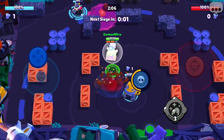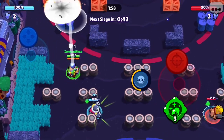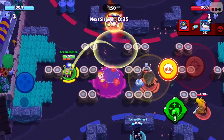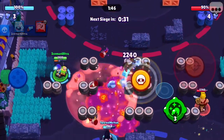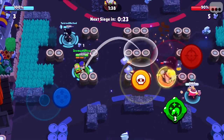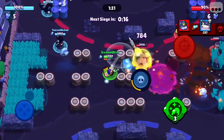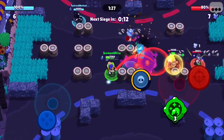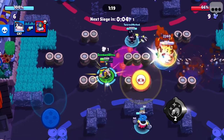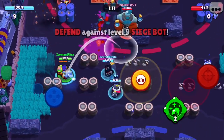We should be able to get this first siege — no, last second tie! Our Penny's already getting hits off with the turret, which is a good play. He blocks our main attack so we're just going to super him. I've actually got three gadgets here, I should probably use one. Bull's on such low health — if I can get him down here... yeah, he's dead.